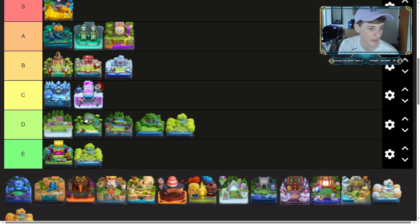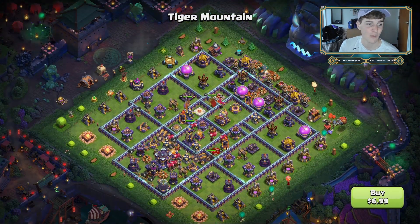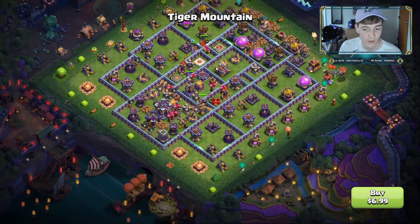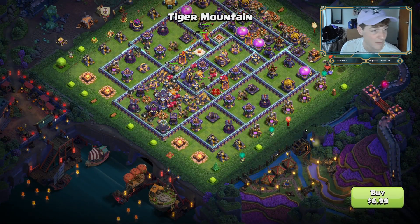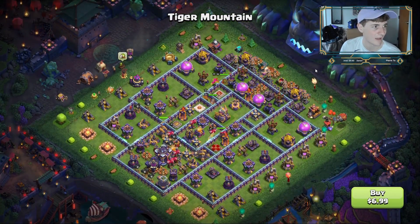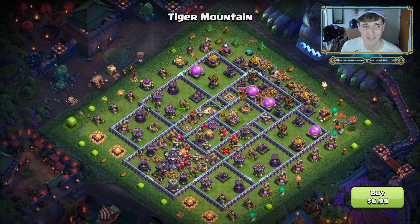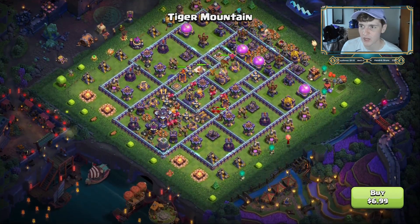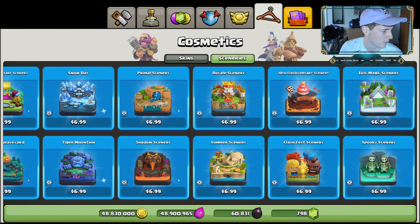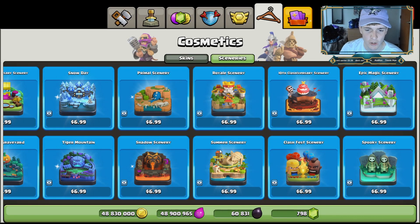Now to tiger mountain — tiger mountain is awesome. You might see a trend here: my nighttime sceneries are one of my favorite types. Fireworks going off in the background, and obviously the highlight is just this massive tiger. It's like the Great Wall of China on the right. For me this has to be S tier — still not as good as the one I bought myself, but I do really enjoy that scenery.